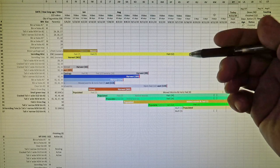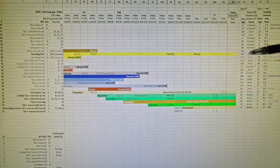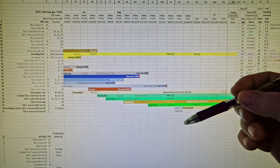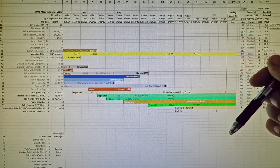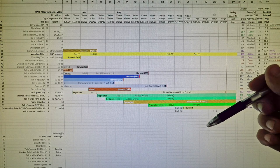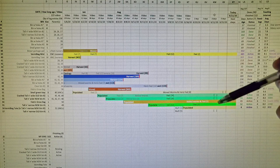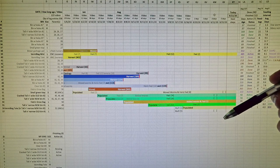Hi everyone and welcome. I'm preparing to head down into my wormery to take care of a couple things, but before I do, I figured I'd come in here on my tracking spreadsheet to quickly overview what we're going to do today and indicate how I keep track of the work that I've either done in the past or have planned for the future.